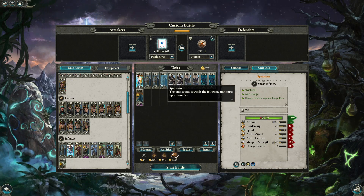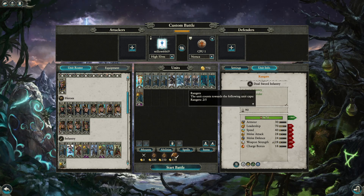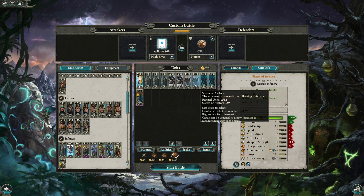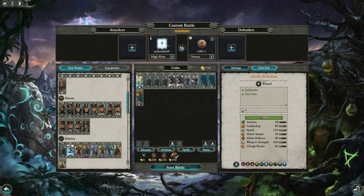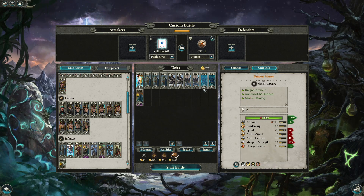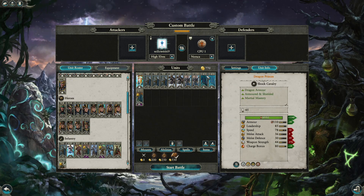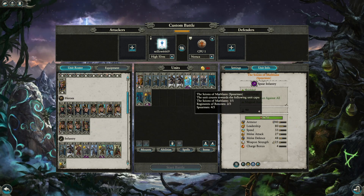Spearmen hold the frontline to protect rangers and Sisters of Avalorn from ranged units. Rangers do well against marauders but won't win against berserkers. Sisters of Avalorn should target unshielded units — berserkers, champions, mammoths, skin wolves — they're great at destroying everything, but keep them away from hounds. Dragon Princes stay in the back line defending sisters, engaging one unit at a time, and Alarielle can heal them.